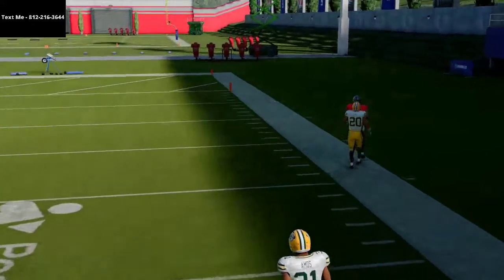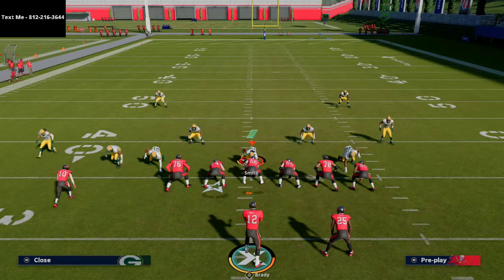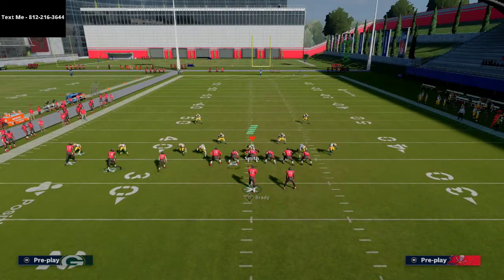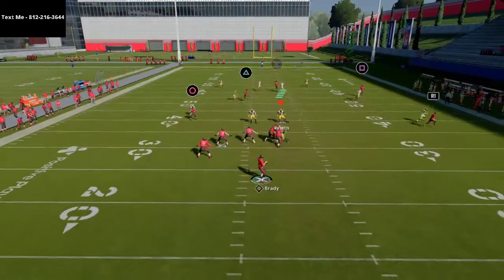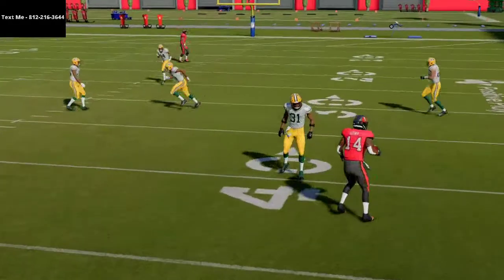Now what they're going to have to do is put their safeties in deep halves. They're not going to be able to put their corner route or curl flat out there. That opens up the crossing route to Chris Godwin. Same motion across — and you can still hit that route. What you'll see is the crossing route to Chris Godwin coming wide open against the defense. You're going to be able to hit that very easily.